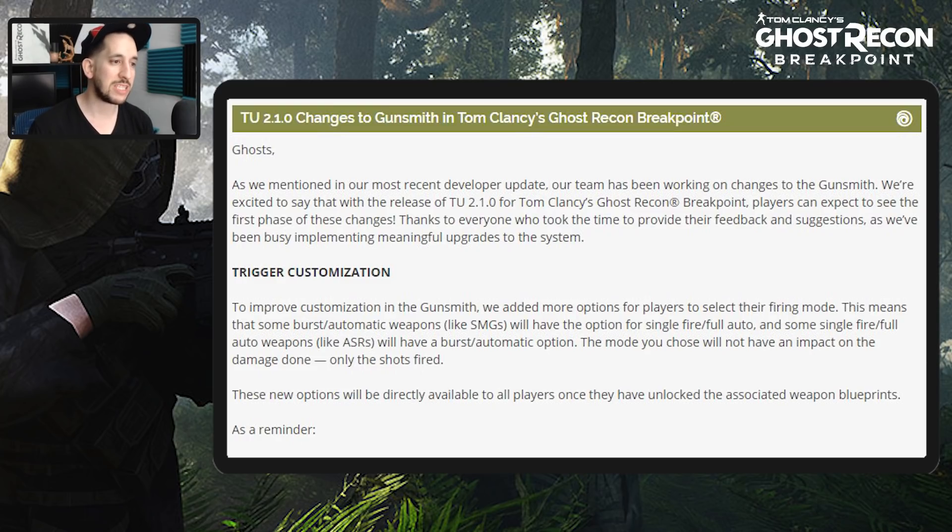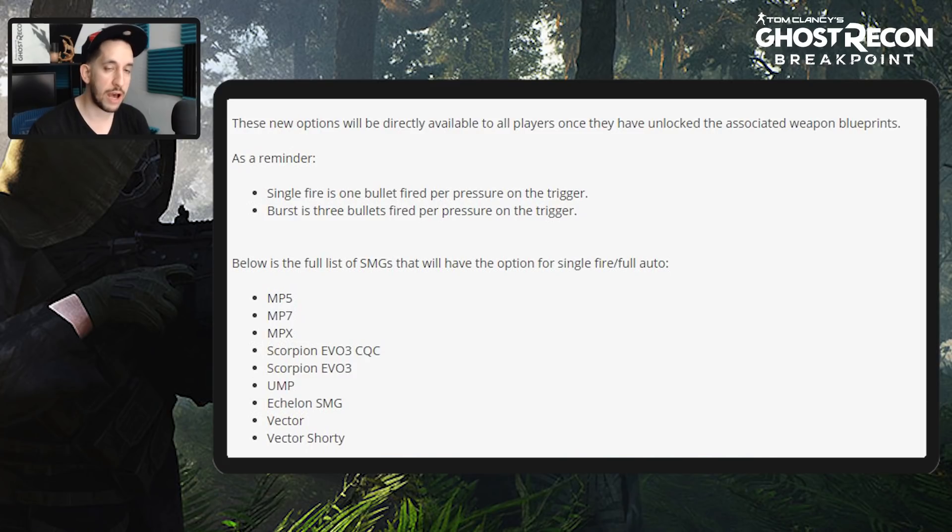Players can now select their firing mode. Some burst automatic weapons like SMGs will have the option for single fire and full auto, and some single fire/full auto weapons like SRs will have a burst automatic option. The mode you choose will not have an impact on damage done, only the shots fired. These new options will be directly available to all players once they have unlocked the associated weapon blueprints. Single fire is one bullet per trigger press; burst is three bullets per trigger press.